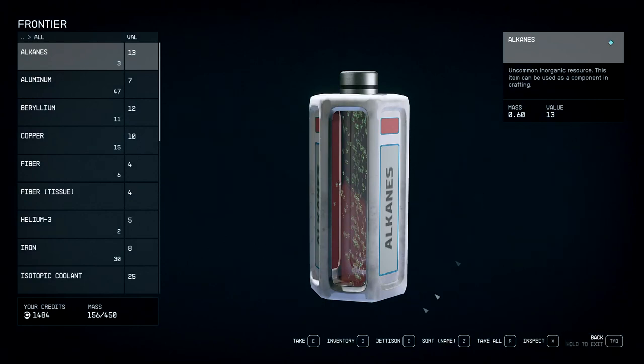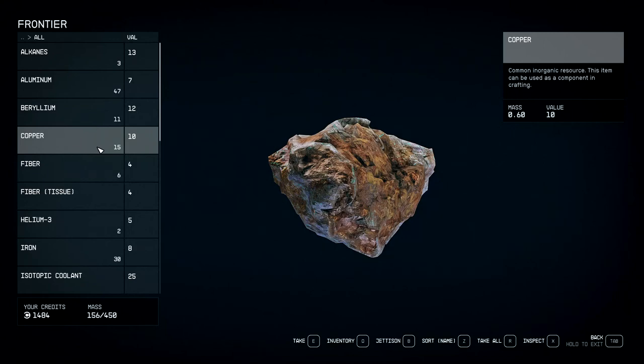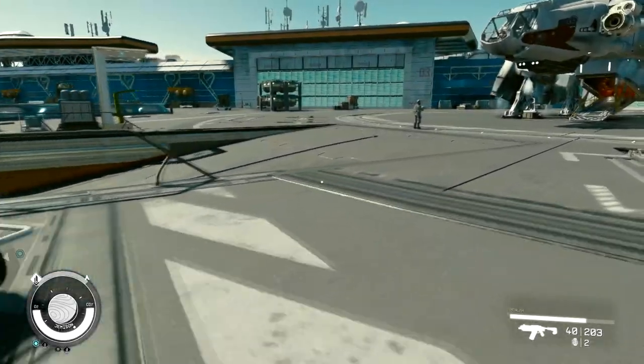From there you can actually start taking stuff out of your cargo hold, which is nice. If you click inventory again, you can actually load stuff into the cargo hold from anywhere. That's how you use your cargo hold in Starfield.